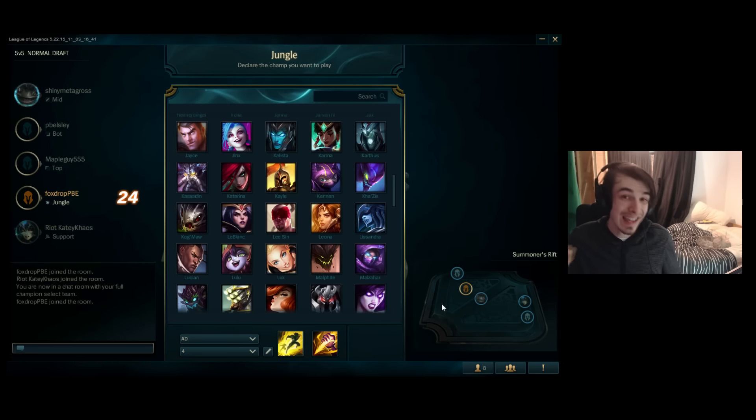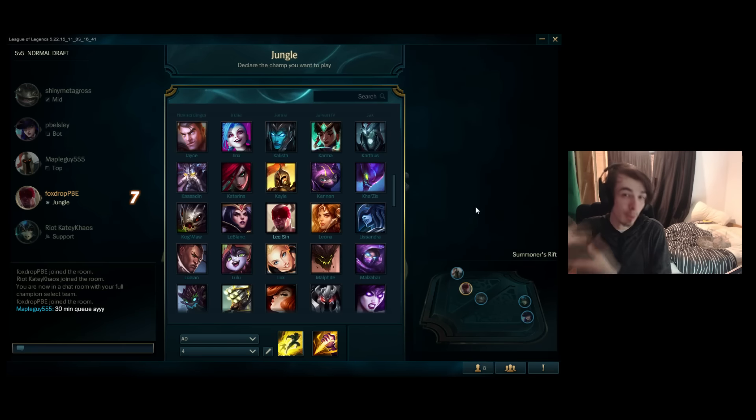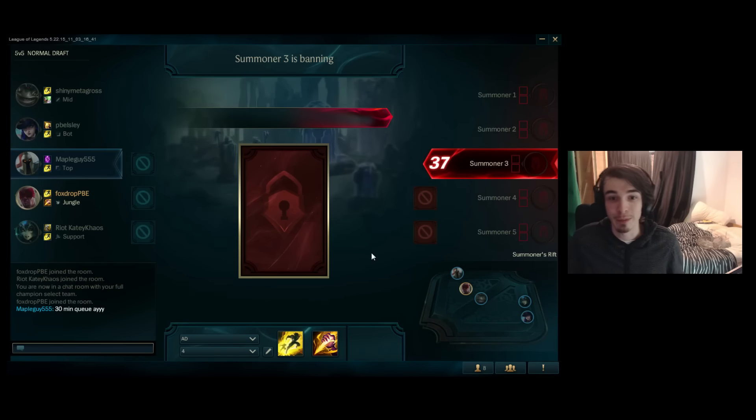You get to choose your intended picks — you get to hover over the champions you want to choose for the game. I'm not locking in anything just yet; I'm just signaling to my team what it is that I intend to play. This gives you a little opportunity to maybe forge a team comp around what your team wants to play. Once everyone's chosen their intended pick and the time counts down, we're going to go into the pick and ban phase.